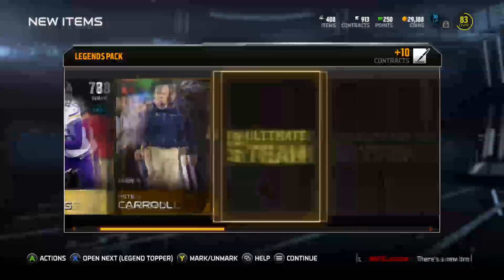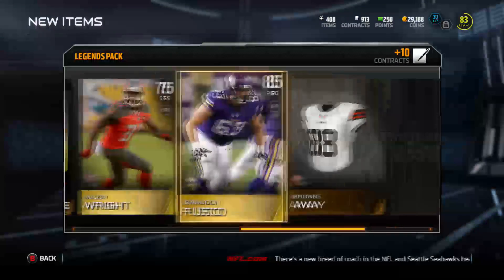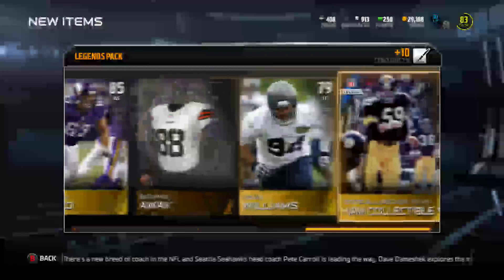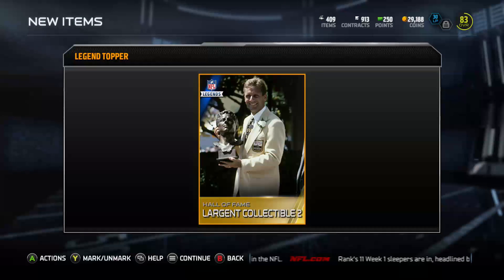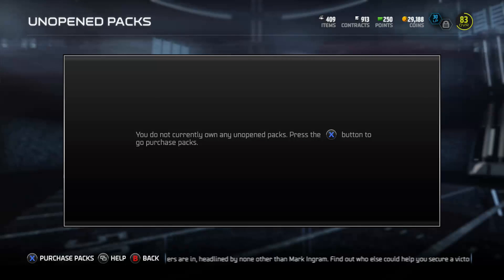So this is a nice upgrade to the team, or it'll give me coins to upgrade the team. Let's see what we can get here. Alright, we got Major Wright, Right Guard, 86. No Elites though. Most of the cards I got were highly rated until this pack. Let's see what's in this Bundle Topper. Alright, so we got Steve Largent — so it's any of the Legends that came out so far, you get the collectible. It's not just the John Mackey collectible.